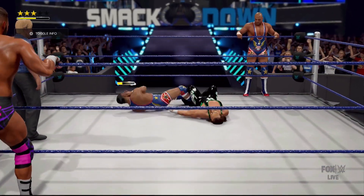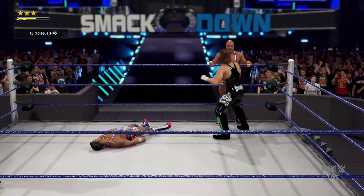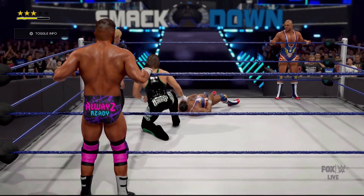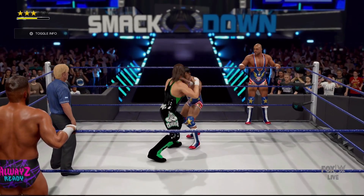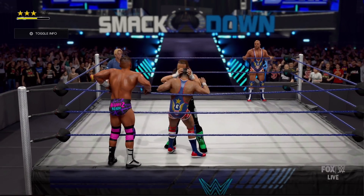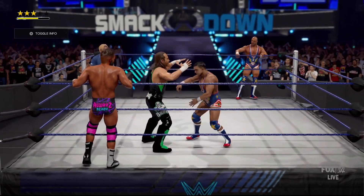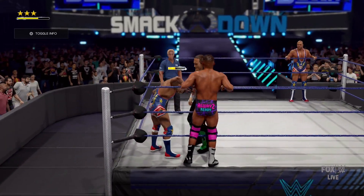Downward spiral. This could do it — a defiant kick out after one. He's still got more left in the tank. Front face lock applied — it's about to get more painful. Gable experiencing a true show of force there. These two teams have gone to war — of course they're going to wind up with a few battle scars.